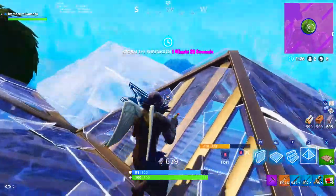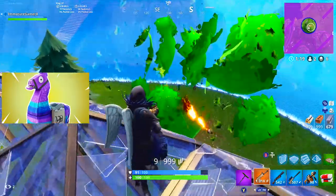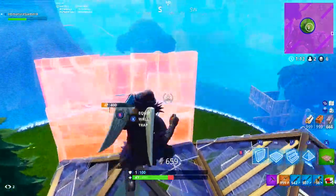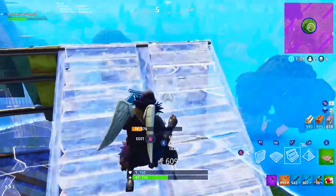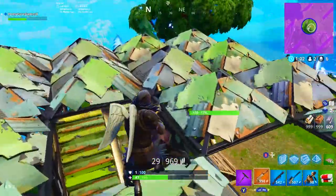I'm kind of a little disappointed in this one — they nerfed the supply llama. I didn't think they really needed to do that. I know it's pretty rare to find one anyway. They decreased the material stack from 500 to 200 per resource, and all explosive ammo has been removed. Let me know in the comments if you guys actually think the llama needed to be nerfed.